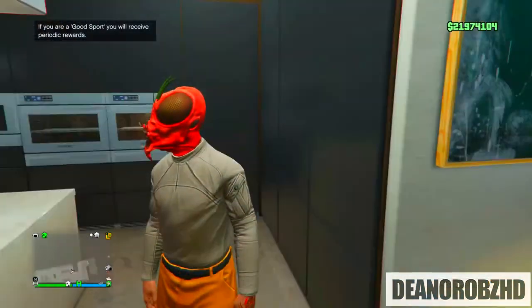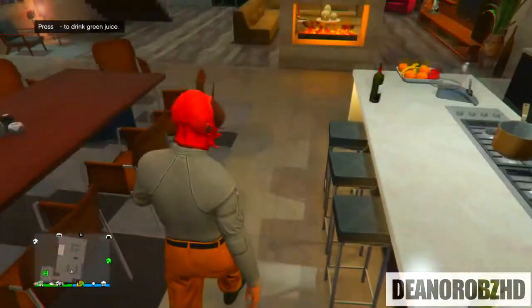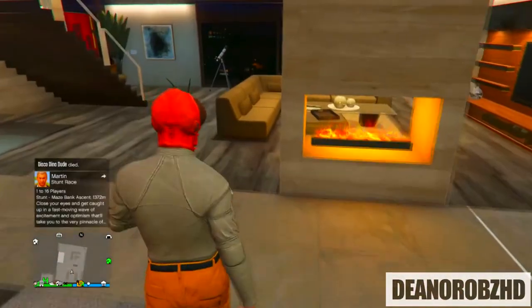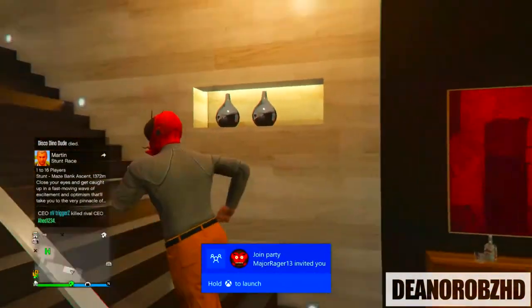Once you get the alert screen, go ahead and click A, and once you spawn into any free roam session you will still have the modded colored joggers outfit. Go ahead and save that as an outfit. Let's jump straight on to the third and final method.